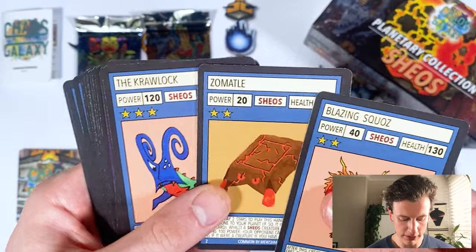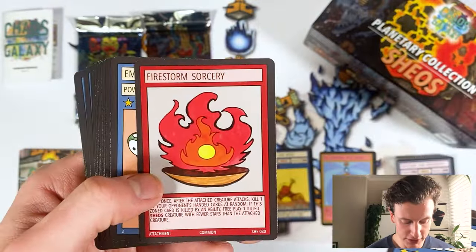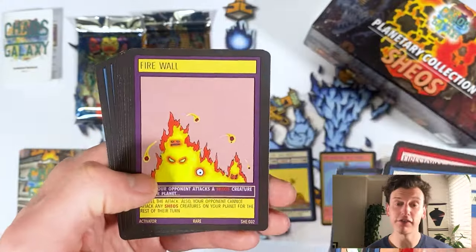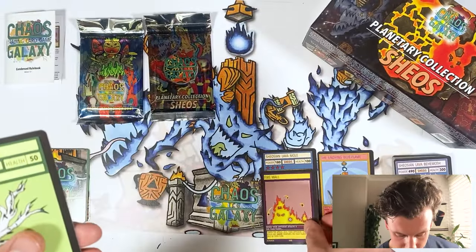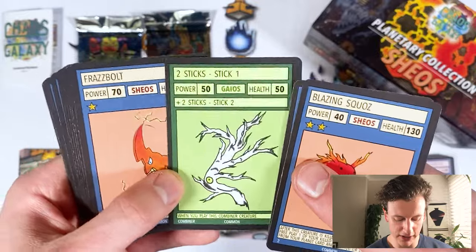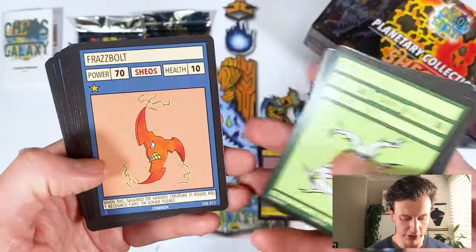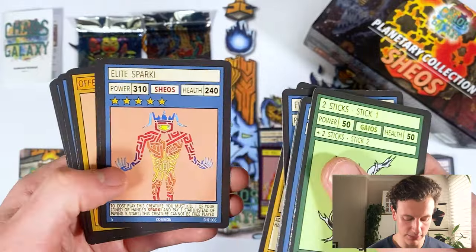Zomantle. Cool reprint of the Crawlok. Firestorm Sorcery. Ember Soul. And Firewall is another rare reprint — a really, really strong Shios card. Then two sticks — stick one, let's see if we can get stick two, which can wipe out your opponent's field. Frazbolt. Six-star Strike. Elite Spark Eye. Meltalon. And this is a rare — this is a brand new one.